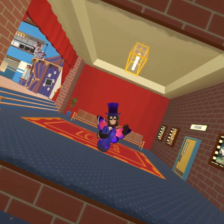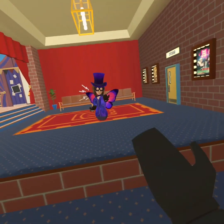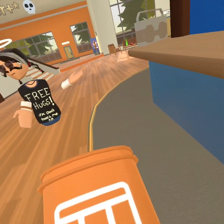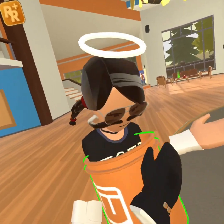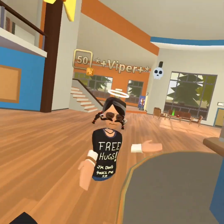Another thing you might not know about Rec Room is you can actually steal other people's item skins. Let me show you how. First, you have to make sure you don't already have a skin on the item. Then you go up to the person and drop it repeatedly inside of them until the skin's on.